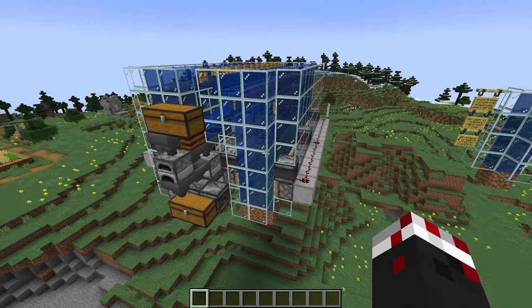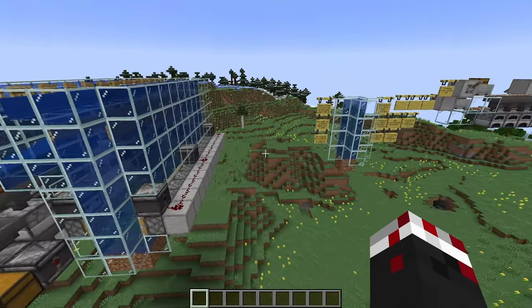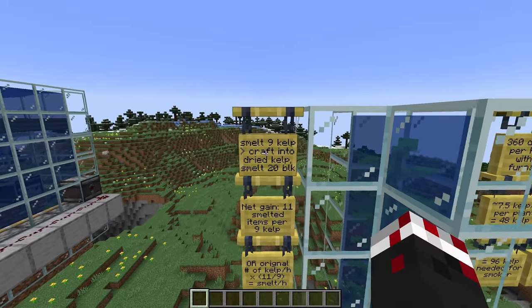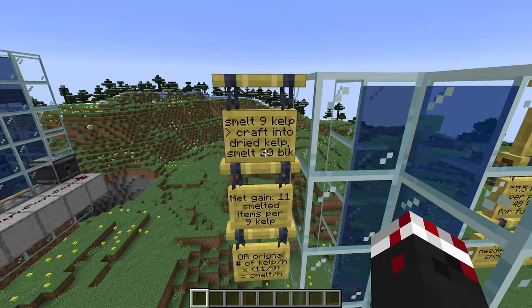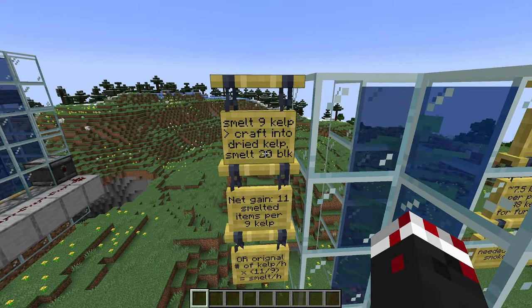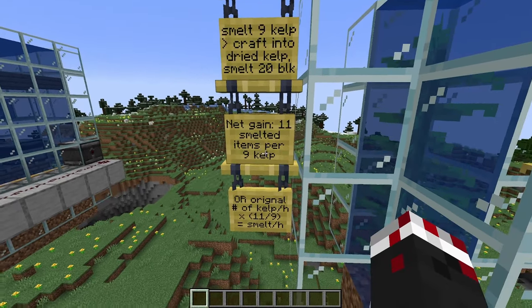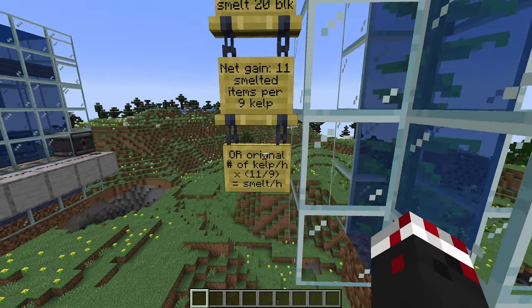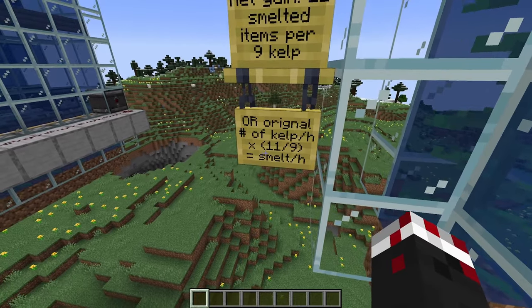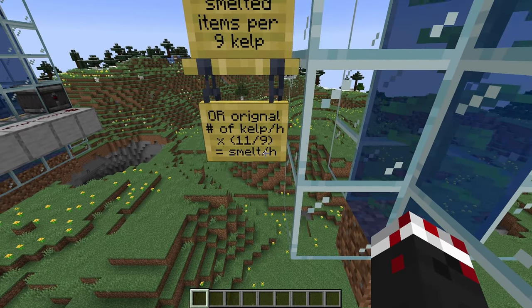To understand how kelp farming works, we need to look at the actual growth mechanics of kelp itself. The general process is: we smelt 9 kelp, then take that dried kelp and craft it into a block, and then that dried kelp block will smelt 20 blocks. So our net gain is 11 smelted items per 9 kelp farmed, or: kelp farmed per hour times 11/9 equals smelted items per hour.